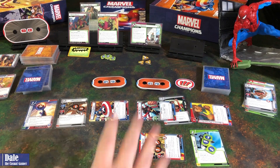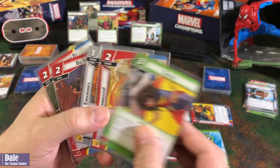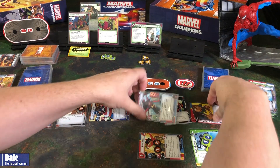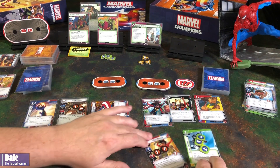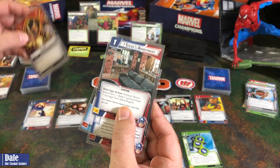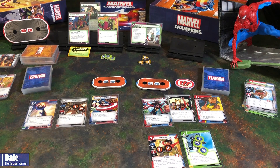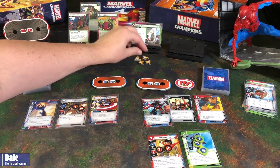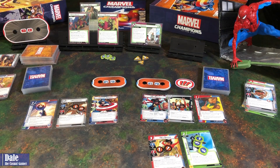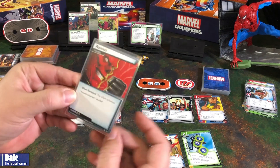We're going to stop there. Each will be drawing up to 5. We've got Tackle, Embiggen, Endurance, Big Hands, and Sneak By for Ms. Marvel. For Cap, we kept the Serum, so: Wonder Man, Steve's Apartment, Genius, and the Quinjet. Villain phase — scheme goes from 5 to 7. Green Goblin wants to attack Ms. Marvel; he's stunned, so nothing happens. Captain America gets attacked. He'll let it come through — base 3 plus nothing, so 3 damage coming through.